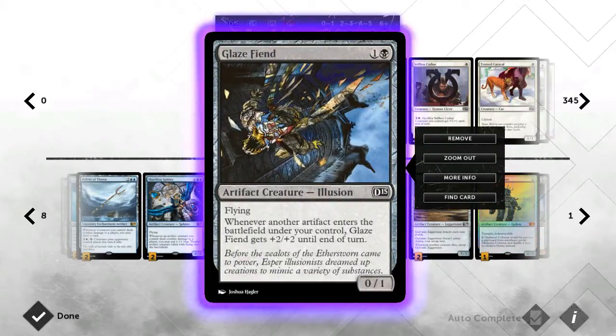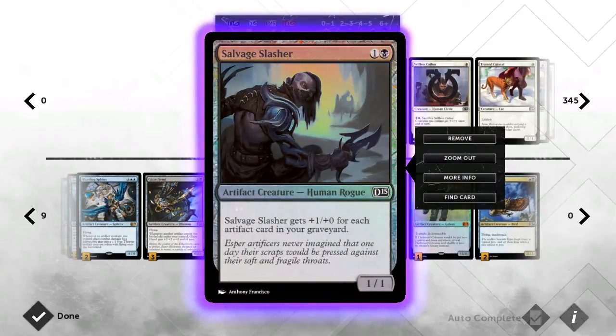Moving on to black — we have Glassdust Hulk, my new favorite card. With a Sculptor out, you play this guy turn two, then two Sculptors turn three and hit for four. My new favorite combination: you've got Mersmith and Glassdust Hulk on the field, you play an artifact, draw a card, make a token with Mersmith, and this guy gets +4/+4 just for that one artifact. He is literally the hammer of the deck — he's won more games than any other card, and that is not an understatement.